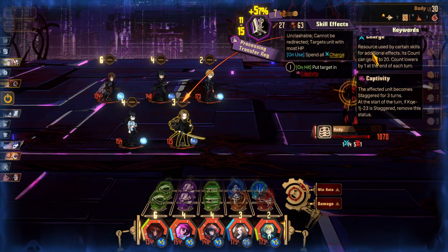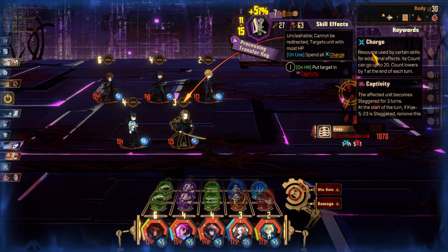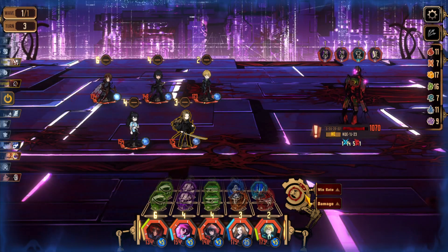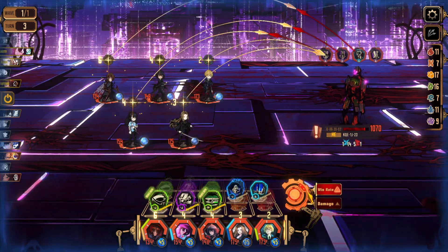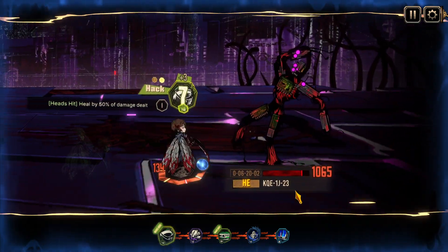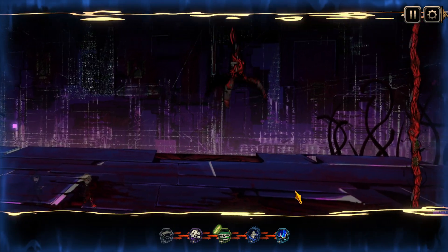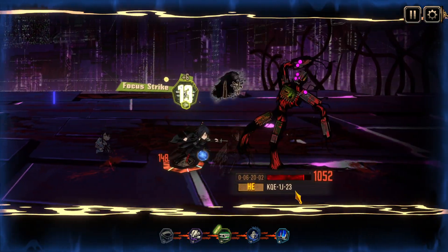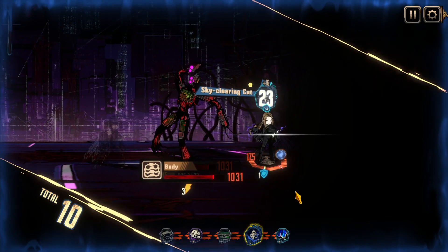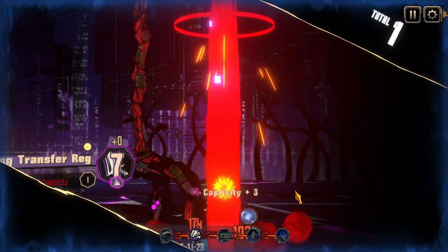Unclashable, cannot be redirected — targets the person with most put in captivity, staggers me for three turns. So they capture my unit — cool. Well if it can't be clashed with then I shouldn't stress about it. When do I get to stagger you? Because I'm not seeing a stagger option even though your move mentions a stagger. Focus strike got through — always nice to see sky clearing cut do something. There goes my tank.